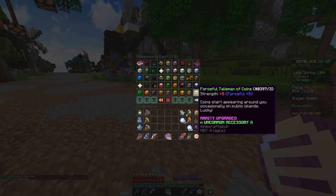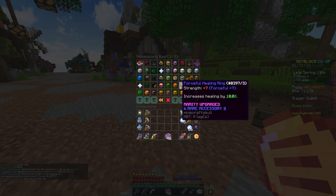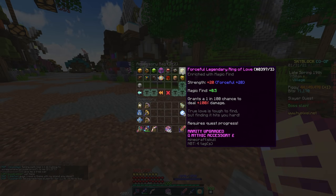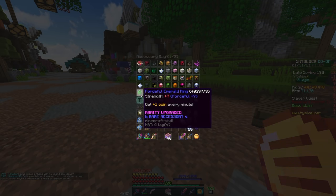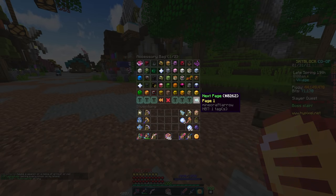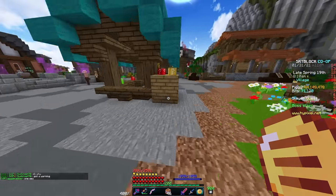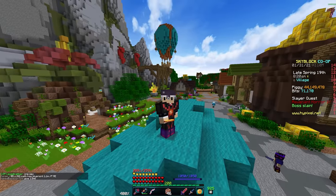Always prioritize getting your talismans, even over new armor or swords. This is because talismans are forever — you're never going to want to delete talismans or switch between different ones. You're going to want to have as many as possible. If you have spare money and are endgame, try and recombobulate some of your talismans. I was fortunate enough to get enough money to reforge all of mine and recombobulate them, and it's been the best thing I've ever done. So before you go and shell out 100 million coins for armor or a weapon, try and get your talismans up first, as you'll always be switching between armor and swords, but you'll never ever be switching between talismans.